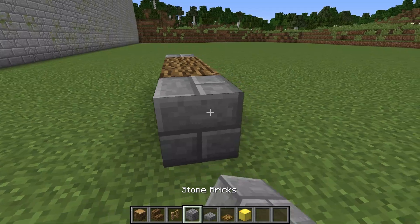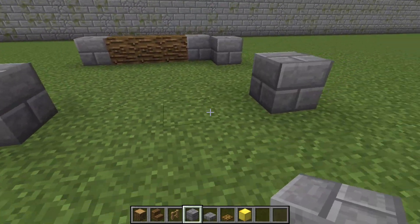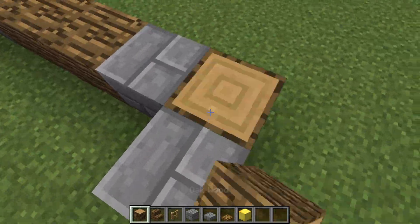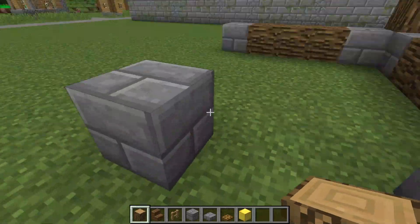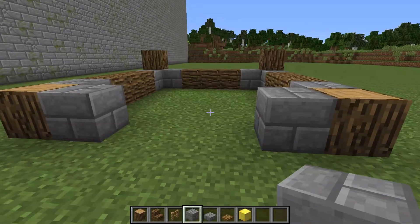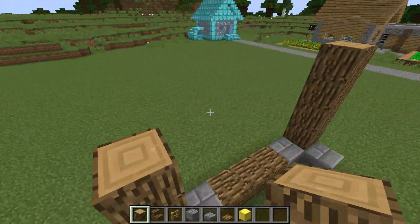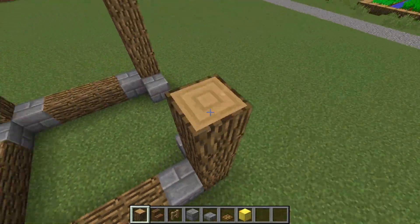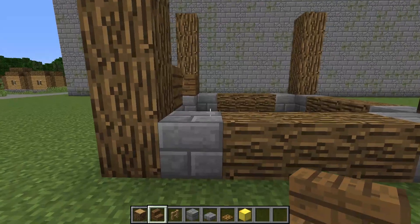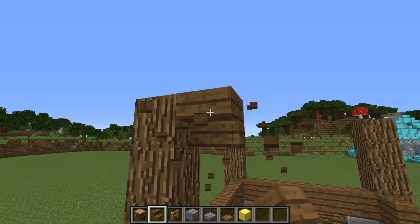First of all, I build the frame of the building using blocks of wood and stone bricks. I continue to build the framework. I'm doing wonderfully well. There's not much left. I'm lifting the frame higher. With the help of wood and steps, I build the lower and upper parts. Great, half is there.